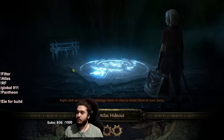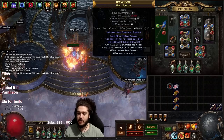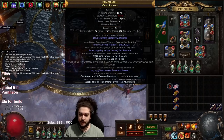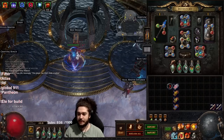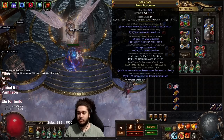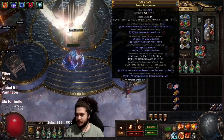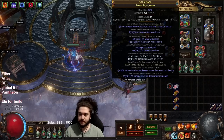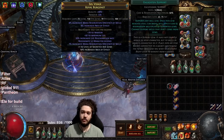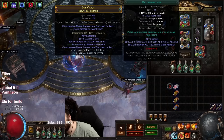I'm just gonna hover over my gear before I jump into a map to show you what I was farming. So multi-modded weapon, nothing crazy special. Blood Rage, Tempest Shield, Vitality. A double regen crafted helm — the main appeal of this is the double reservation to fit in Herald of Ash. This is currently running Enlighten with Malevolence, Herald of Ash, and Determination.